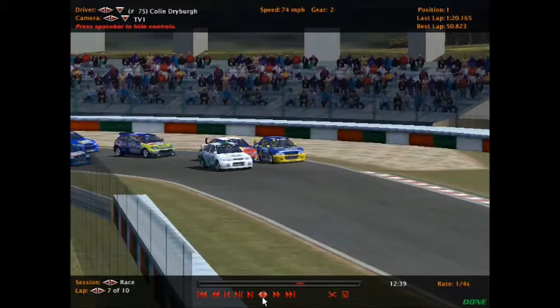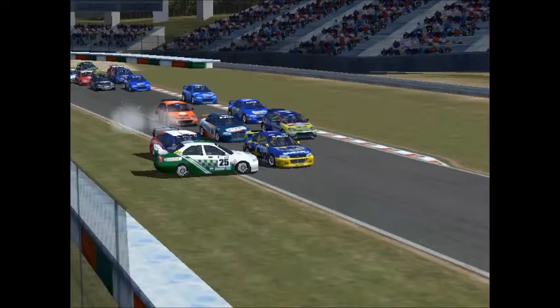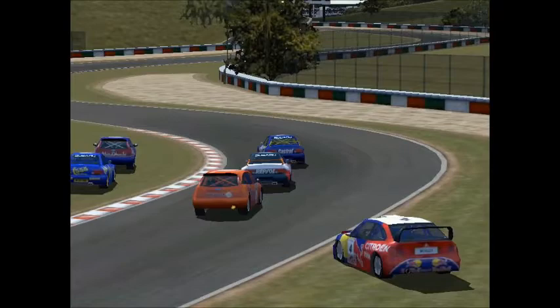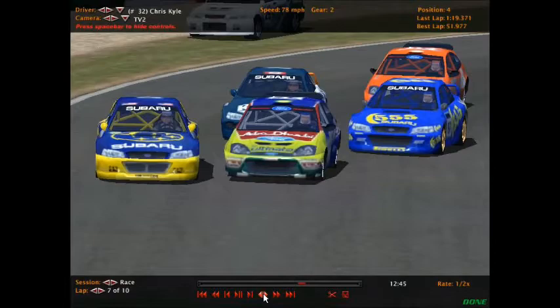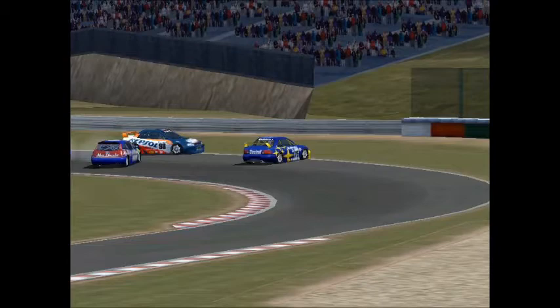Here's what happened: Alex Hawkins goes to the inside of Dryberg, clips Dryberg, and Dryberg comes back across the track into Matt Johnson. The front three leaders — 25 got wrecked and Alex Hawkins did too. Cars going through the grass. Chris Kyle comes back across the track and takes out Colin Dryberg. Dryberg is going to be mad at Hawkins and Chris Kyle.